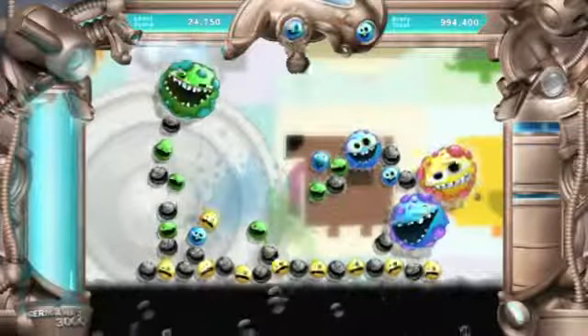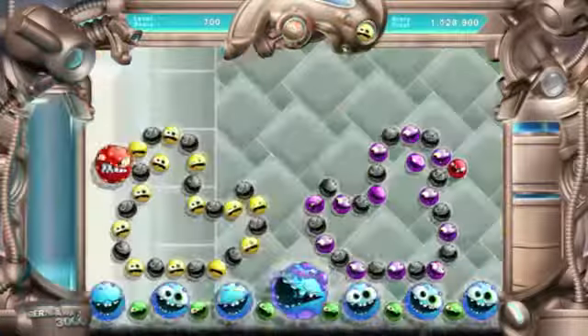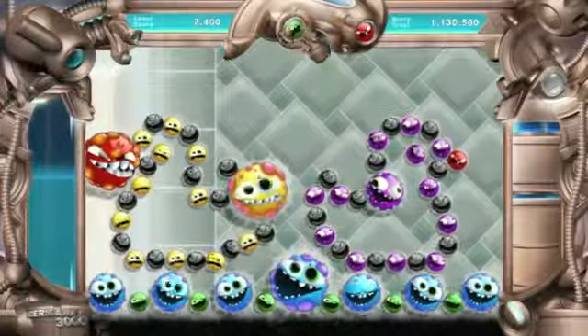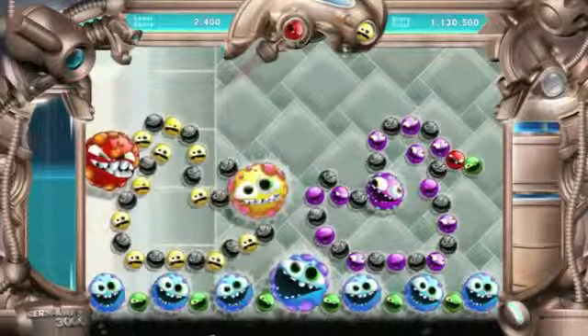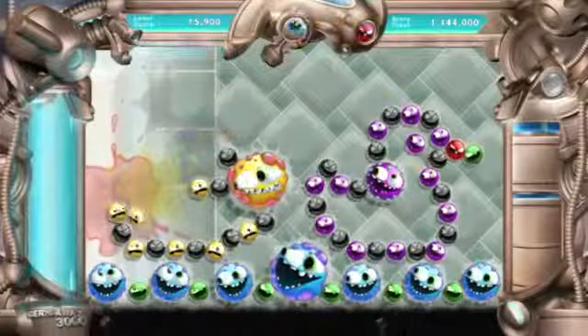One of the major differences is that you're not matching into clusters like Bust-A-Move. Light-colored germs actually absorb your shots, which makes them grow. And after enough shots, they burst — and that's the crux of the game: learning the unique bursting behaviors of each color and how to use them to your advantage.